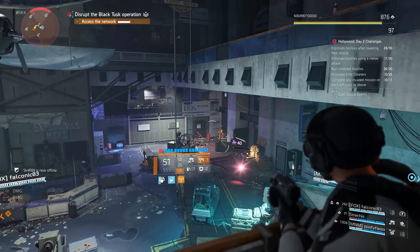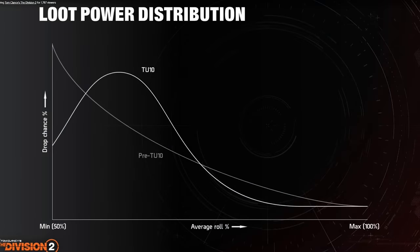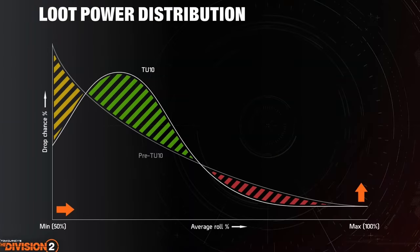The loot power distribution curve for current title update 10.0 changed from a gradual left-to-right curve to almost a bell curve — they've moved the average rolls over quite a bit, so you can see the power levels of drops are increasing. But still, for players looking to min-max their builds, it's still quite difficult to get those really high percentage attribute rolls. There's another view of the current TU 10 loot power distribution showing this middle-of-the-road bell curve — they want to give everyone some above-average rolls, but it's still very difficult to get those really high god-rolled items.